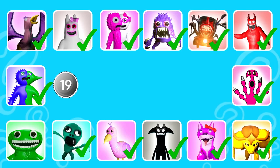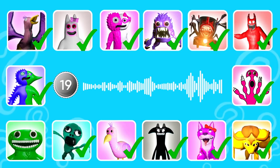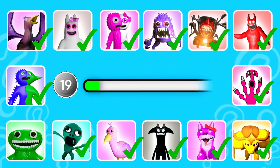Round nineteen. This monster is all green with large eyes and a wide smile. That's correct, it's Jumbo Josh.